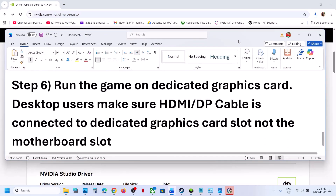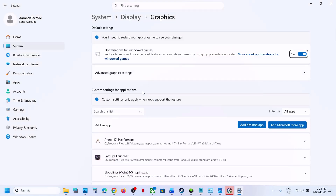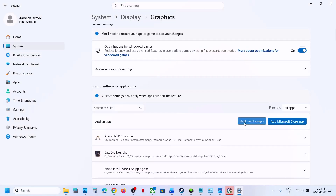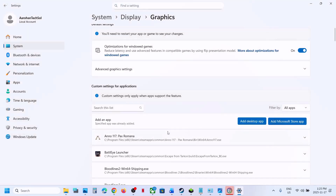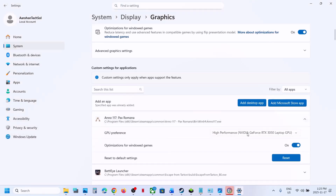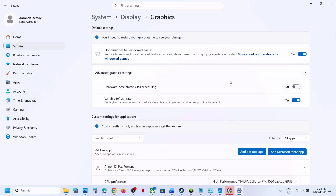Also, make sure to run the game on your dedicated graphics card. Type 'Graphic Settings' in the Windows search box and click on it. Click 'Add Desktop App,' go to the game installation folder, select the game exe file, click Add, then select High Performance. You can also try toggling Hardware Accelerated GPU Scheduling — if it's off, turn it on and check; if it's already on, turn it off and check.